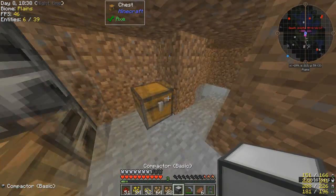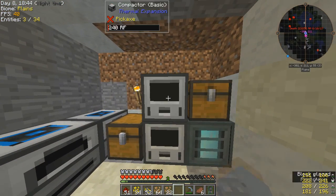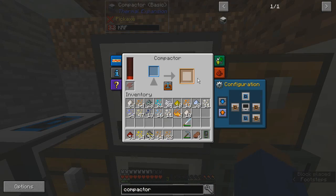With that second compactor done, it'll go right up here. I want this to be red — auto output, auto input. Take this off. That's blue.